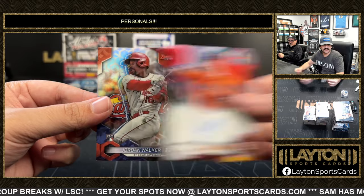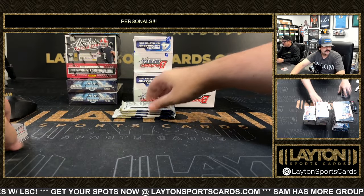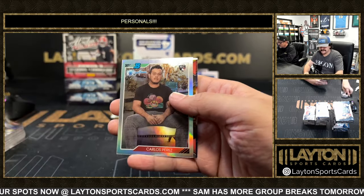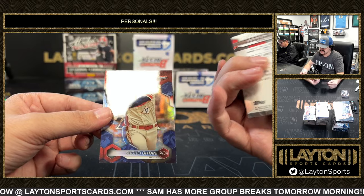Base auto is Kenny Gomez, Astros. Jordan Walker refractor. He's not looking very good. Carlos Perez. And gold to 50 is Davidson De Los Santos. Gold lava.